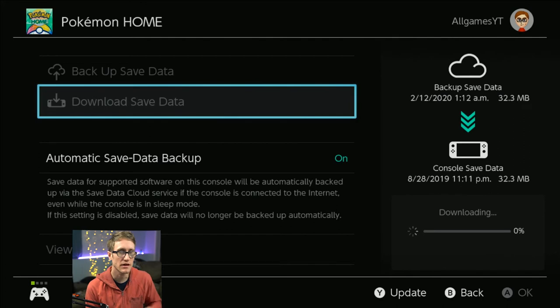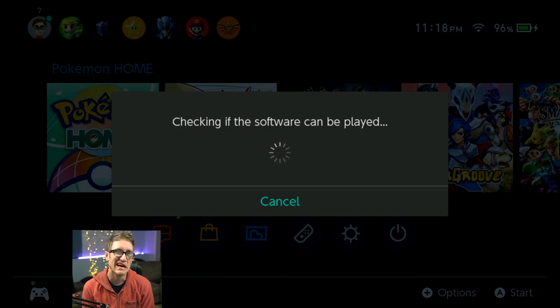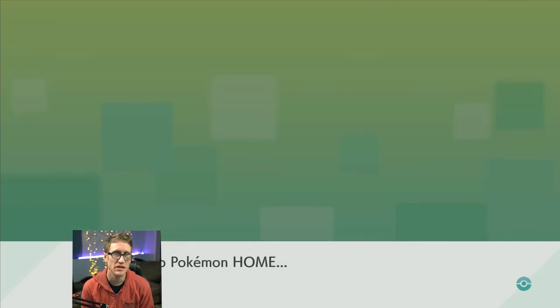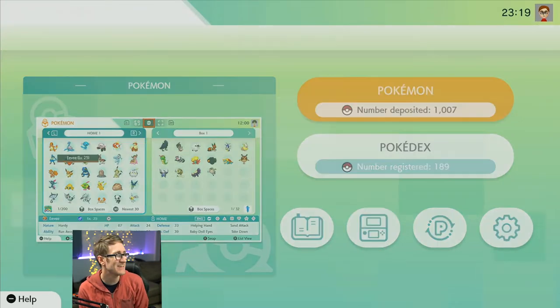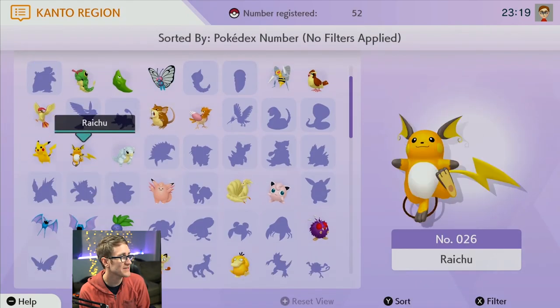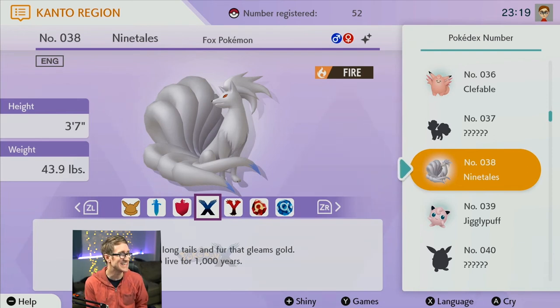You've got to be careful — you don't want to hit backup when you've got newer save data, so we're downloading the save data. Previously we had around 967 Pokemon, and I just moved Pokemon over from Let's Go Pikachu and Eevee from a completely different switch. Let's see if it's 1007 now — 1007, there they are! Let's pull out the Pokedex and go to Kanto — it filled in. Looking at Ninetales specifically, we have the shiny form — that's amazing.